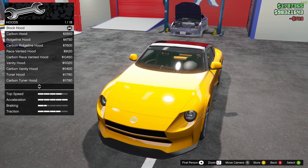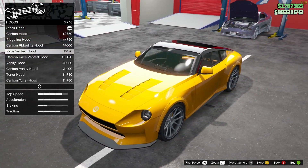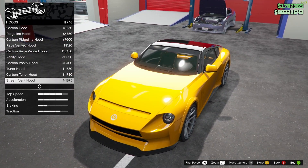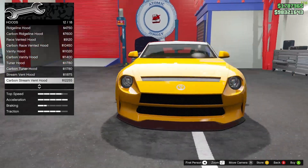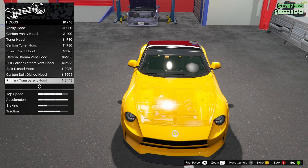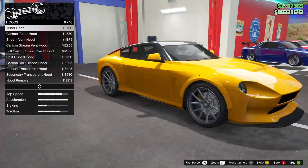Then we've got the hood — we have 18 hood options, which is really nice. We've got the stock carbon hood, rich line hood, carbon rich line, race vented, carbon race vented, vanity hood, carbon vanity hood, tuner hood — that one looks pretty nice — carbon tuner hood, street vented, carbon street vented — oh that's pretty cool — full carbon street vent hood, split dish, carbon split dish, primary transparent, and hood removed. I think I'm going to go with the full carbon street vent hood, I like this one a lot.